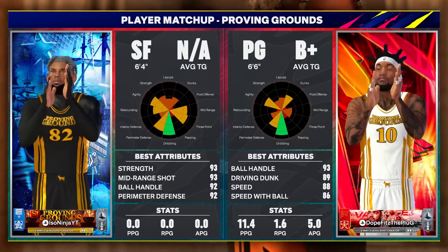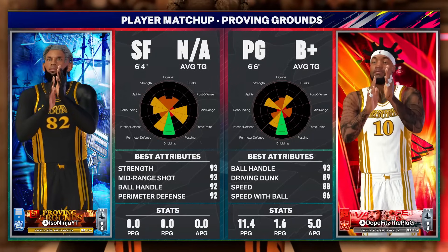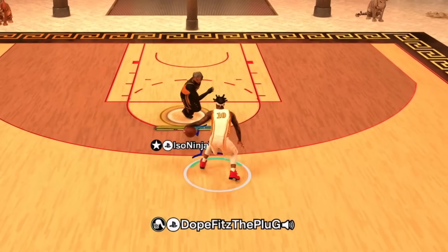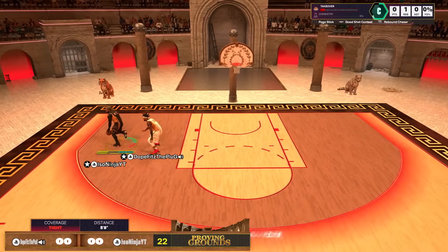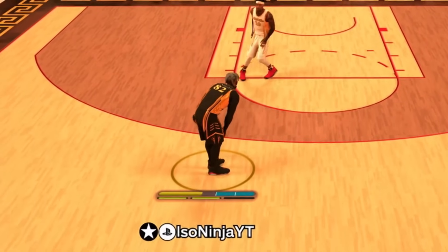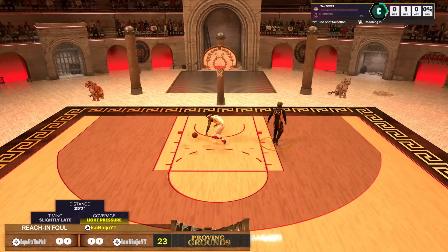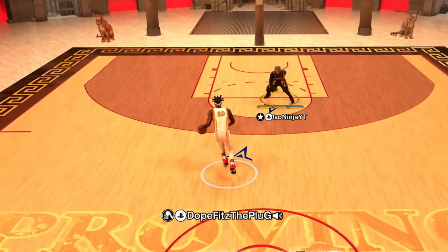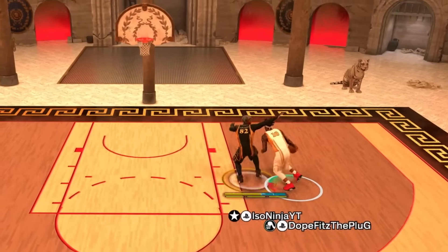Game 2, we got Dope Fits The Plug — 99 overall, 6'6 guard, 89 driving dunk, speed, speed with ball, and ball handle. He's already running to the rim on me — there's no way. Rim running on me is not the best option but it's definitely an option. My stamina is cooked after playing defense for 18 seconds. That was an impulse shot — I did not expect him to step up on me like that.